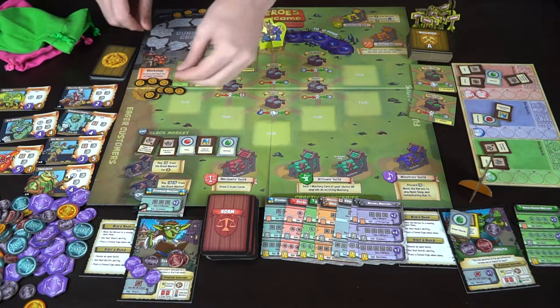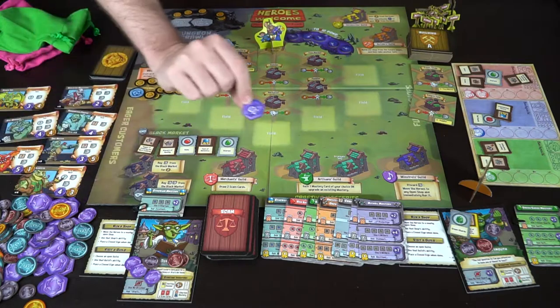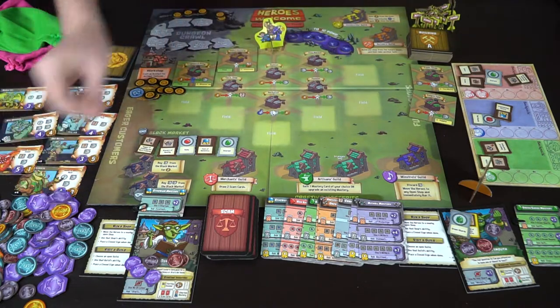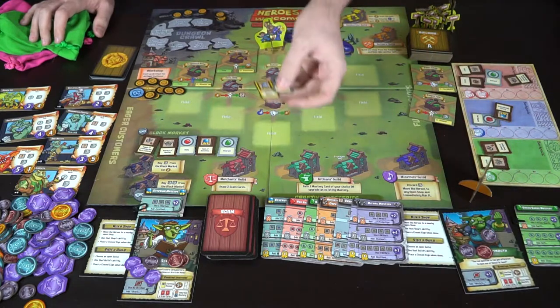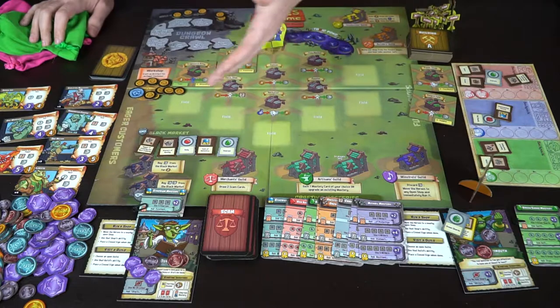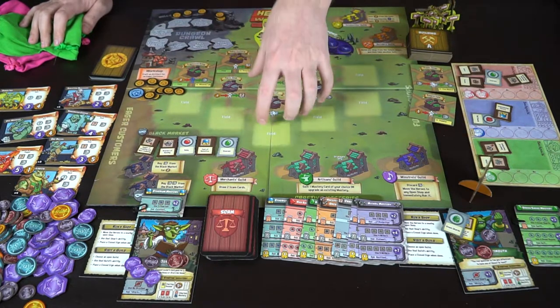As shop items are continually bought out and enemies become more well-armed, the heroes level up more. Finally, after the last boss - I believe there are 16 enemies total - once the last one has been sold to, the game ends. At that point you count up all the victory points in purple, add any bonuses from throughout the game, and at the end you can also buy certain items if you have leftover materials. Then count the points and see who wins.